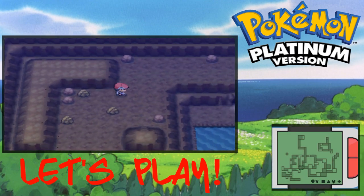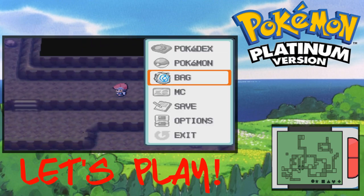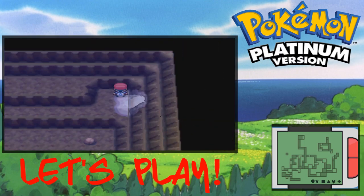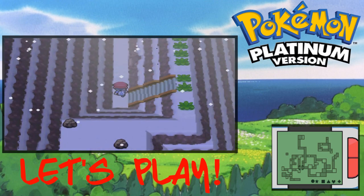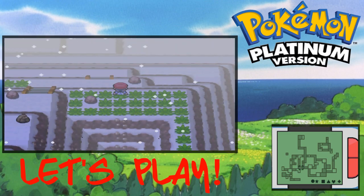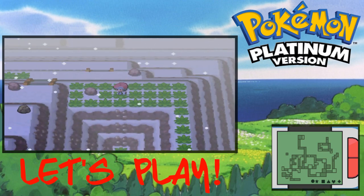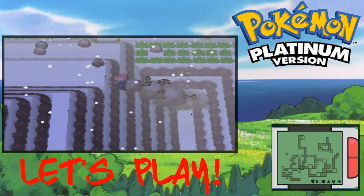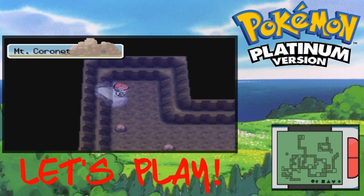We make our way to the top. Carry a lot of Repels because these caves are annoying — you don't want to encounter anything, you just want to catch the legendaries. Climb up this cave, and it's right here.